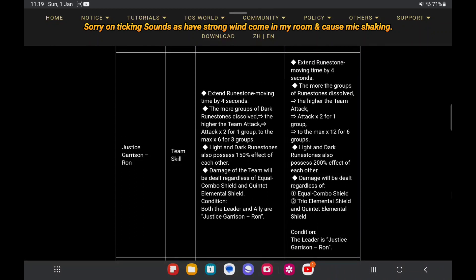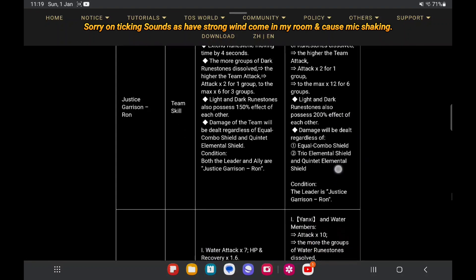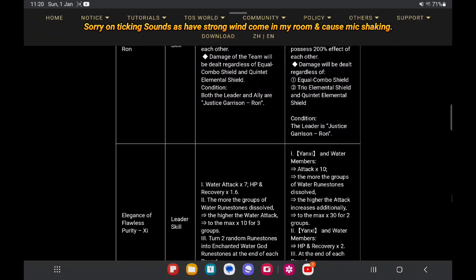Now for Wrong/Rong. The changes at the second point: team attack times four here, then to max times six for three groups, while it becomes max times 12 for six groups of rune stones. The dark and light effect is from 150 percent up to 200 percent. Others are basically the same, and the condition also changes — as long as your leader is Rong, we can activate it.